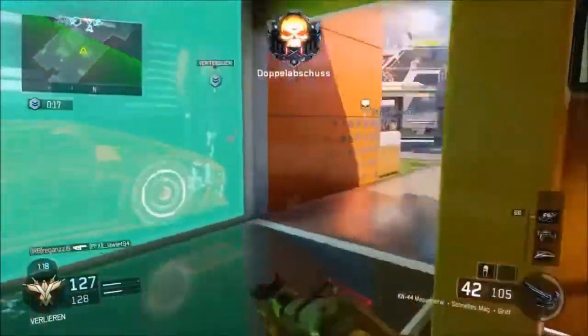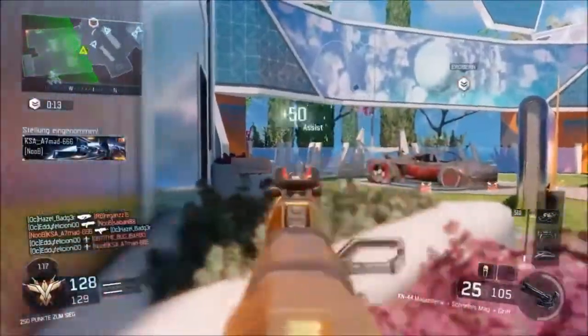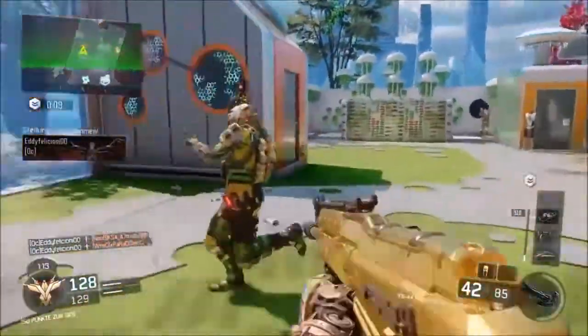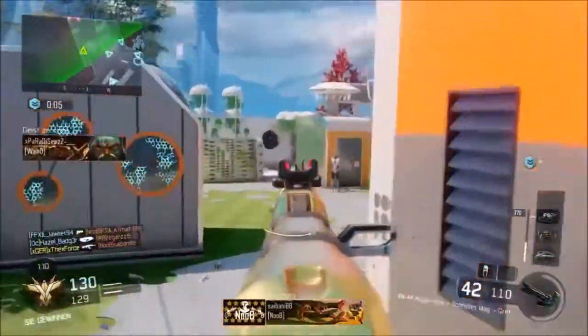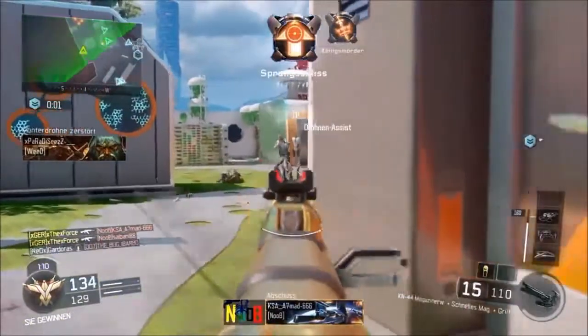The magazine size is 30 rounds, and if you apply Extended Mags it goes up to 42. It is the first assault rifle that you unlock in this game, so you unlock it at level 1. The rate of fire is 625 rounds per minute.